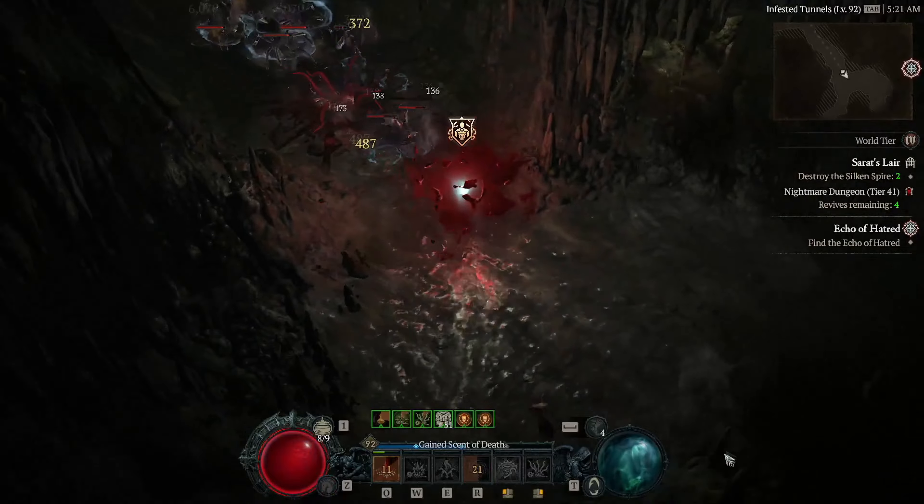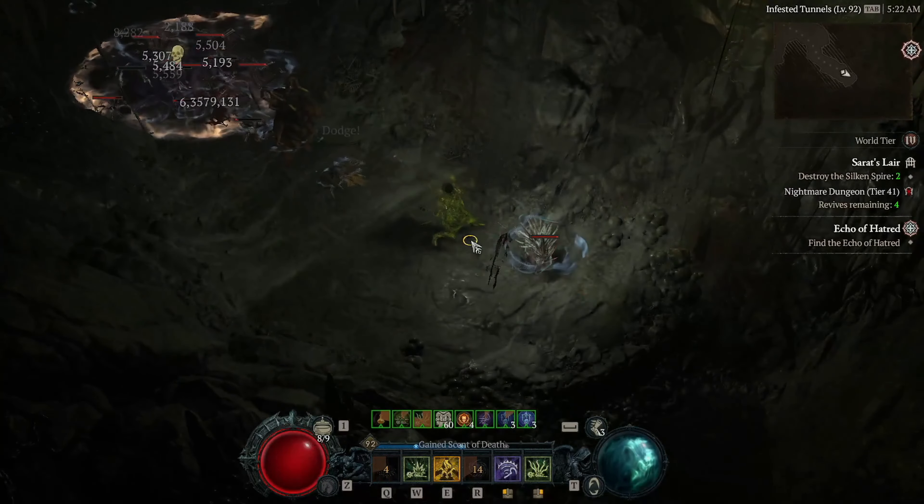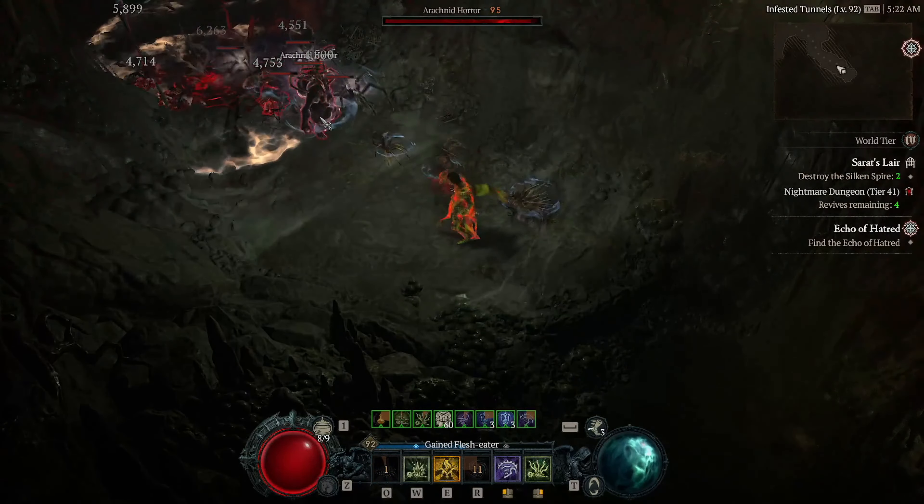The Infinimist Necromancer build is best of both worlds, because it combines the highest survivability rates, massive AOE shadow damage, and even critical strike burst damage. This build and playstyle excels at high nightmare dungeon pushing, speed farming, and leveling.